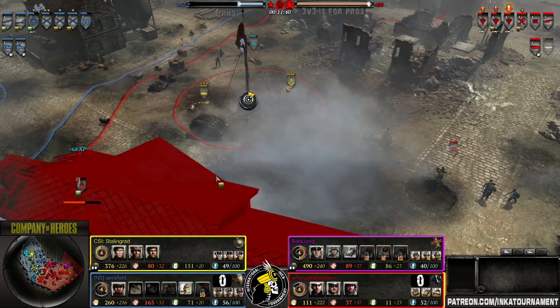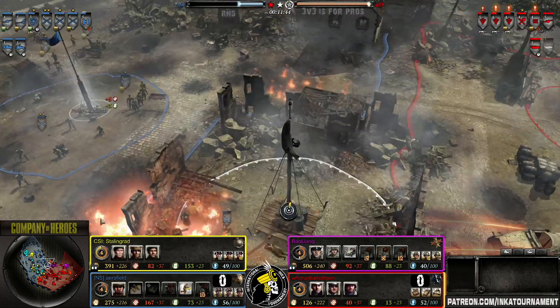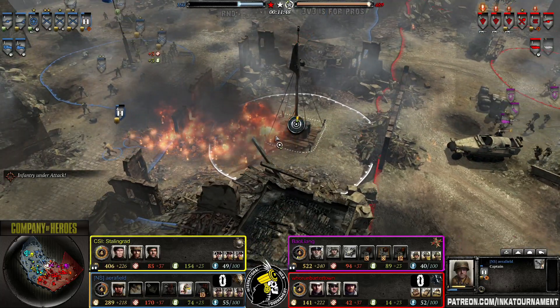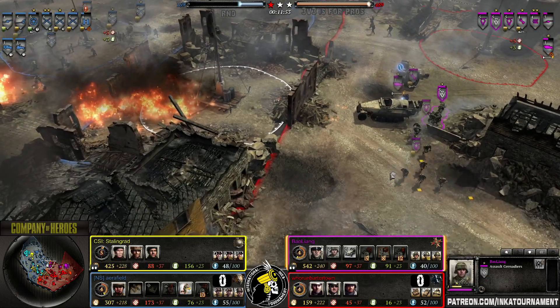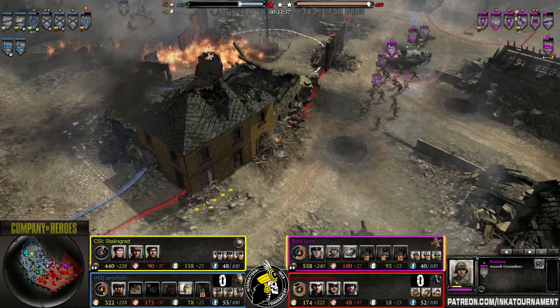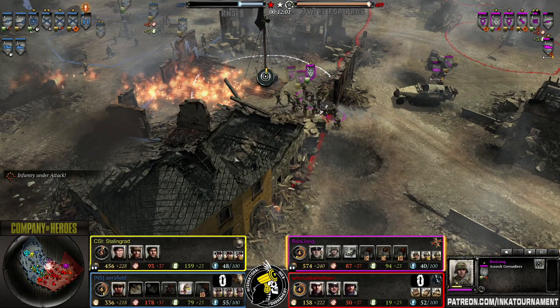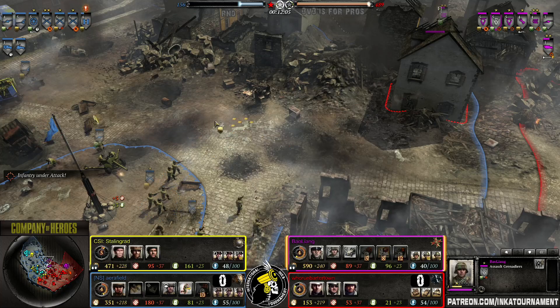Multiple units doing more work. Airfield recovers a victory point but Baolian is coming with all units — three assault grenadiers. In the Wehrmacht base, T3 is up. Siswen is going for a P4 — that should hurt. P4 is full.